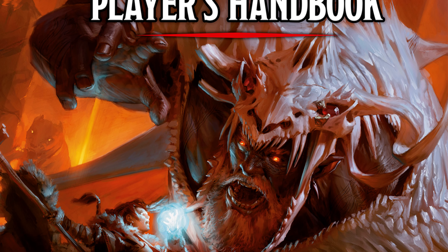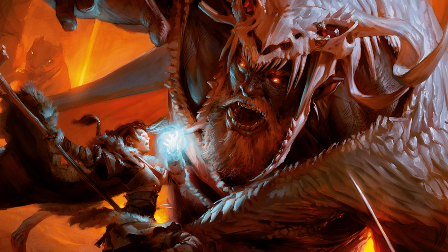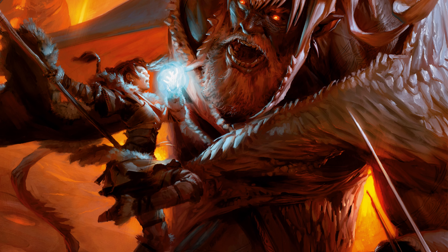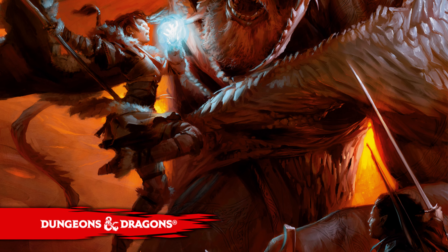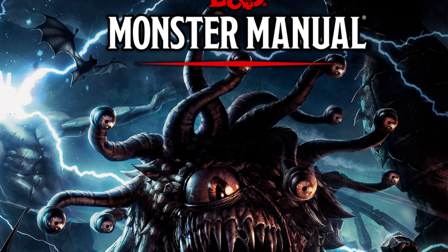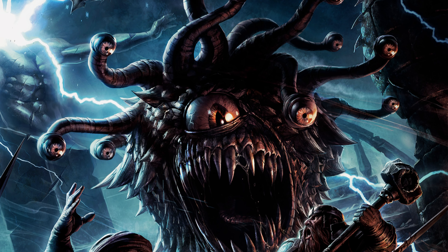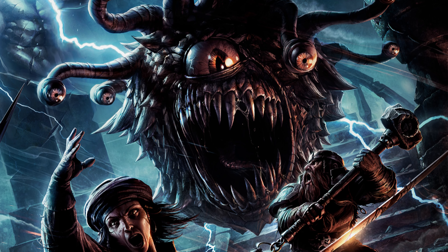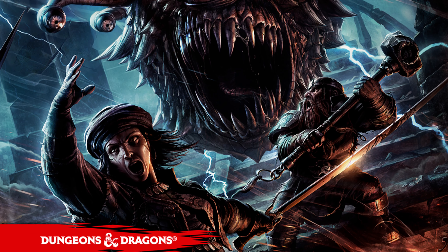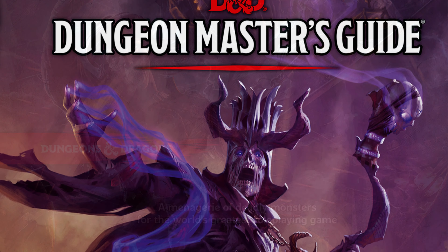Dungeons & Dragons, developed in 1974 as the first pen and paper roleplaying game, revolutionized the high fantasy genre. Unlike traditional board games or strategy games where players control pre-made characters, D&D allowed players the freedom to create individual characters and guide them through an open, imaginative world. D&D laid the foundation for many modern roleplaying systems. Numerous digital roleplaying games, like Baldur's Gate or Neverwinter Nights, use D&D mechanics and worlds. Other mainstream RPGs, such as The Elder Scrolls or Final Fantasy, are inspired by the principles D&D introduced, particularly in character development and open world design.